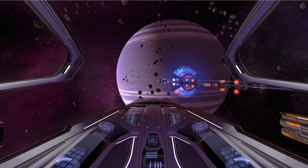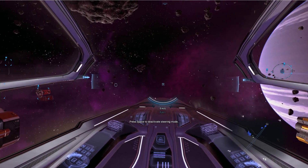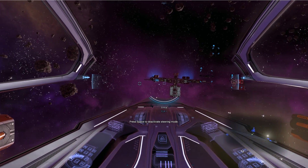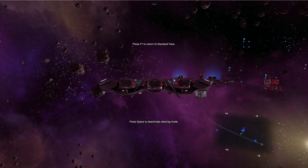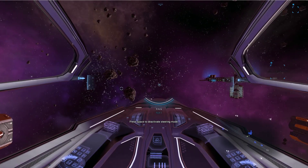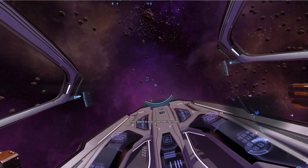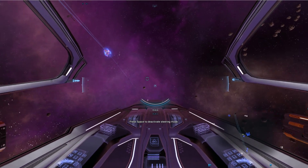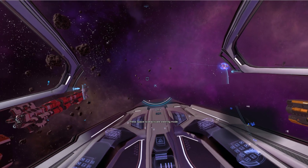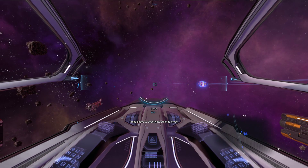Which brings me to the first one, which would be strafing. So WSAD — that's your thrusters on the outside of your ship going up, down, left, right. That helps for last minute calculations when docking and stuff like that. Roll — that would be spinning your ship left or right, that's Q and E. If I was using a joystick I would probably just twist it, but this is a mouse and keyboard video.